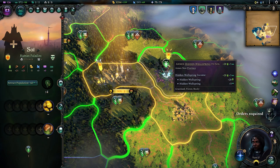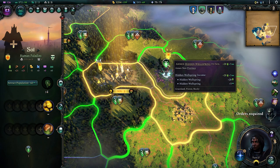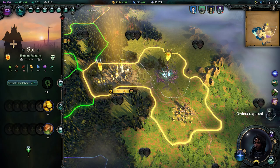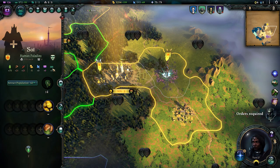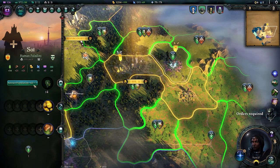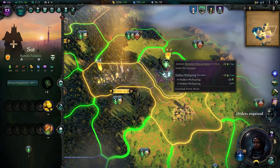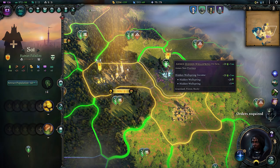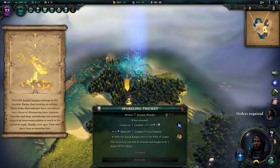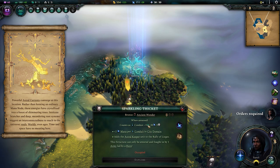If you'd planned ahead you may have already founded an outpost nearby, like I did with the outpost of Sol — had it ready to go as a city, and now I can annex the Hidden Wellspring to Sol. A new resource that gives me not only 20 food but 5 Imperium. Getting early Imperium online fast is very strong, and I used my attract population ability to pick up this one. I'd encourage you to get out far and wide with your early scout to find as many of these as you can — they are truly high value targets, providing 20 mana and that crucial 5 Imperium.